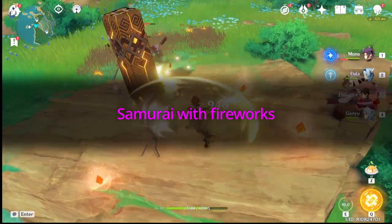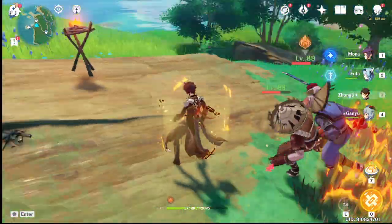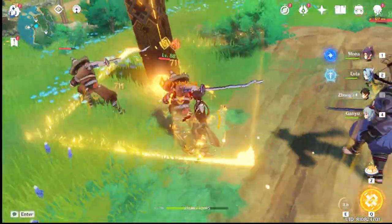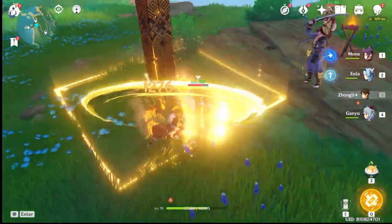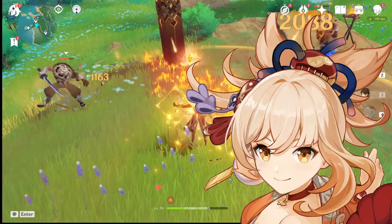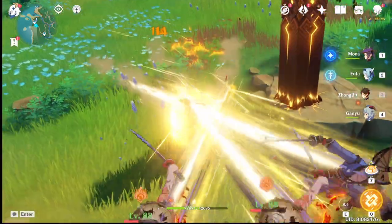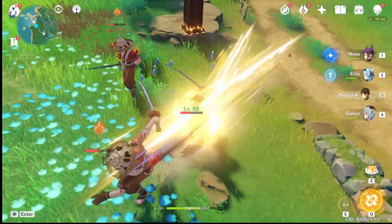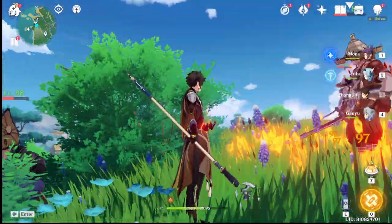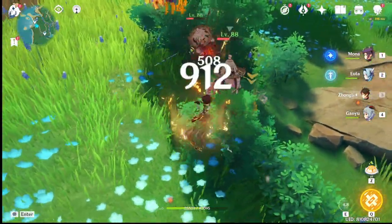Moving on to the last thing you might not know about. One of the ronins you fight in Inazuma uses fireworks as a form of damage — he throws fireworks while dashing back and inflicting AoE pyro damage. As we know from the trailers, fireworks are only and specifically made and sold by Yoimiya's family. But how did these ronins get these explosive items? Are the Naganohara family selling firecrackers to shady people, or was there an event where a caravan of firecrackers was stolen by these ronins? The latter suggests these ronins have been raiding caravans that move from town to town, showing how alive this game really is and not just a mishmash of random enemies with random abilities.